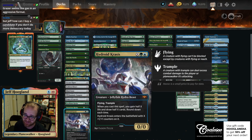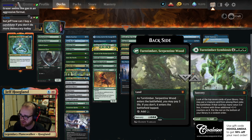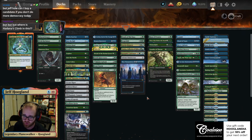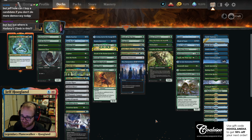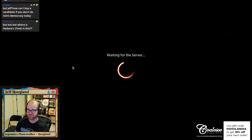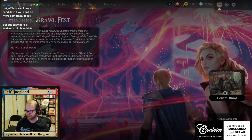We've got a lot of bomb diggities: Hydroid Krasis, End-Raze Forerunners, Forge Runners, Craterhoof Behemoth, Cavaliers, Vivians, Nissa's — just the whole nine yards. So let's go ahead and dive into some games with this and see how our ramp deck does today.